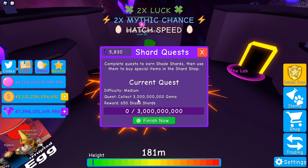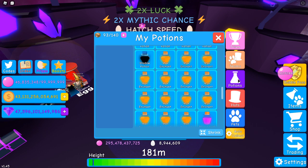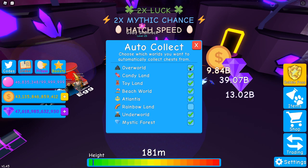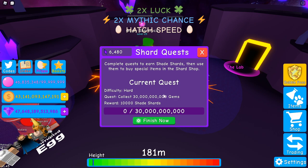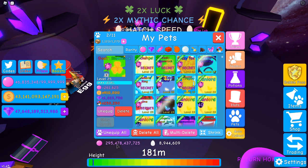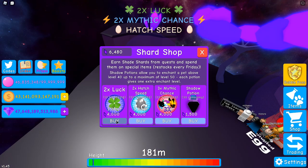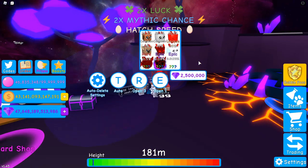Medium looks like this: collect three billion gems. That one's collect gems, so you go over to the overworld to collect the gems, keep it ticked for a bit, and we did the medium. Hard looks like this — collect 30 — ah that's a shame, I can't do that. Anyway, you get the point. With those shards you go over here and you can buy lots of boosts. And we're going to hatch a secret — we did not hatch a secret.